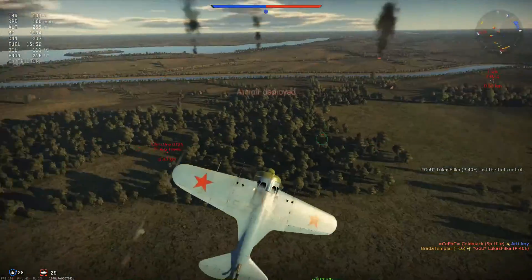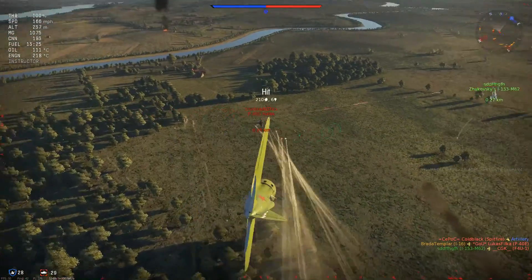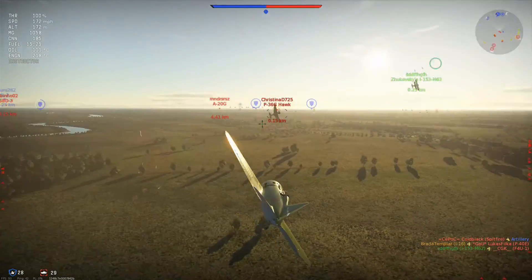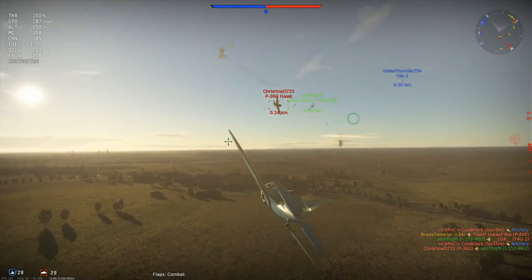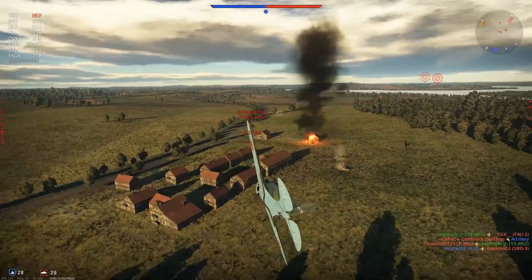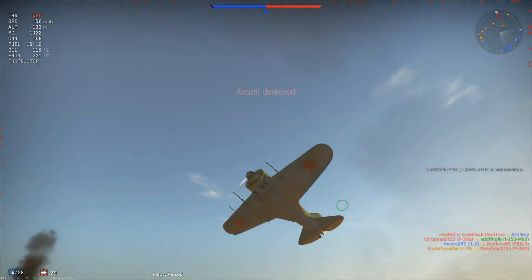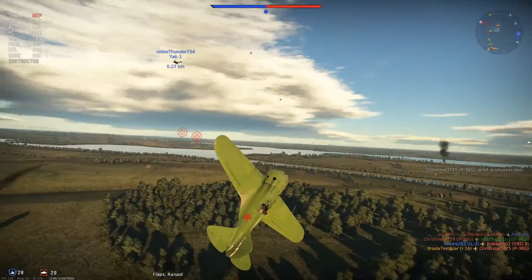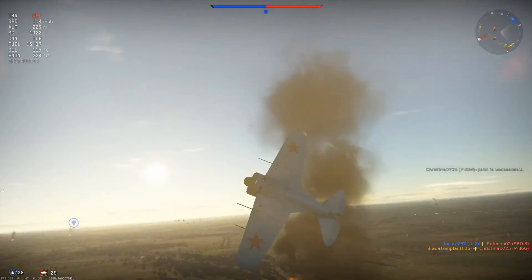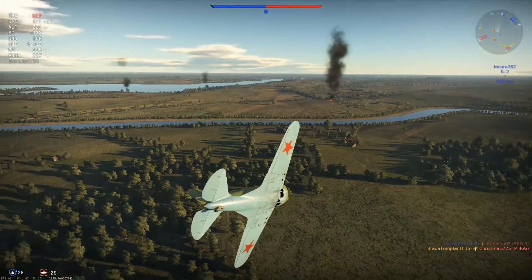The kill — very nice. As you can see, that's the turning speed of the I-16 coming into effect. We go straight back onto the Hawk, and this Hawk is actually doing quite well out-turning us — probably because he has an energy advantage. Mind the building! There he goes, knocking the pilot unconscious. Three kills in about a minute — not too shabby.